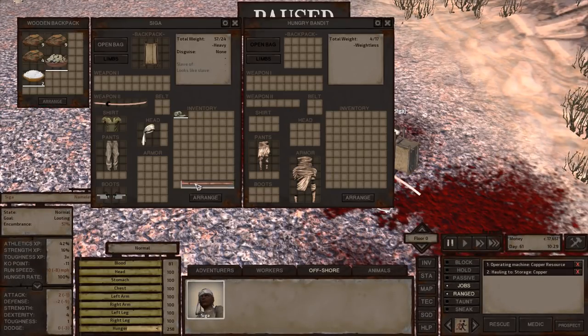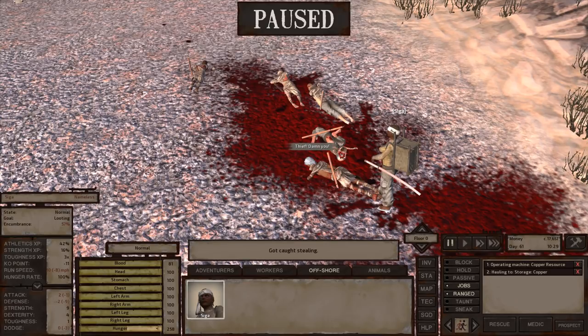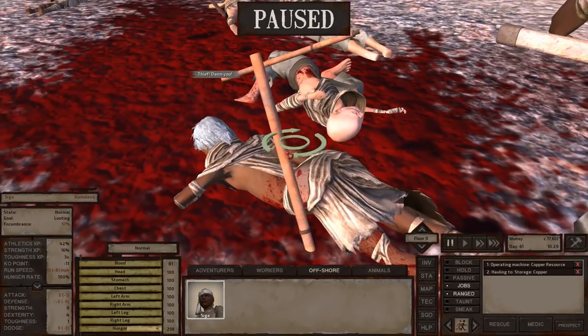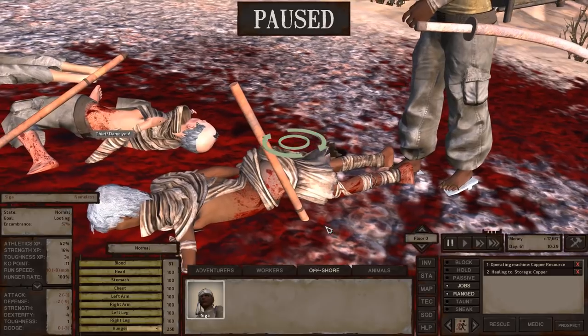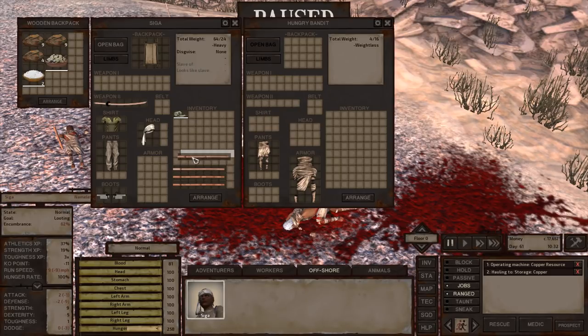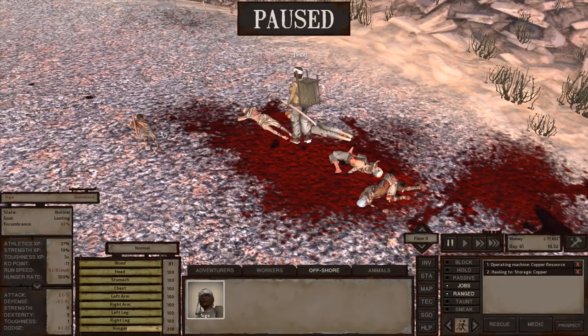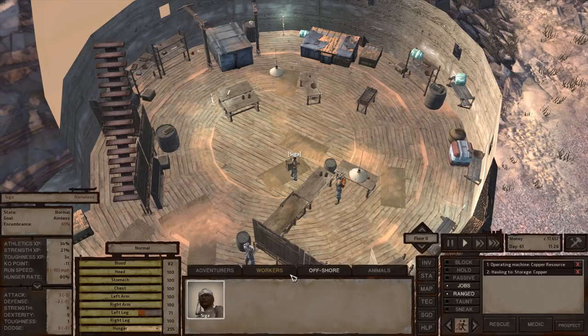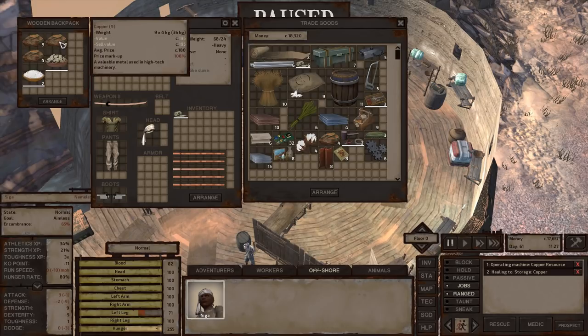Maybe we can actually sell some of those as well — they are like 45 a pop. We got all of their weapons, so they cannot harm anyone else. Here we are, ready to sell some stuff. Show me what you got. I want you to take all of this and we're up to 21,000 again.